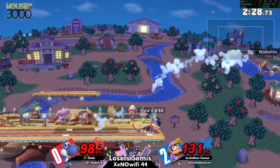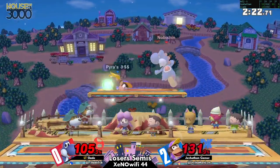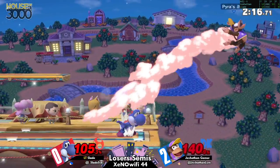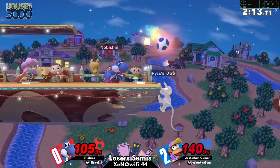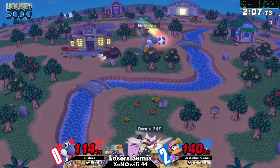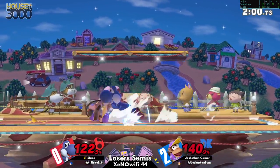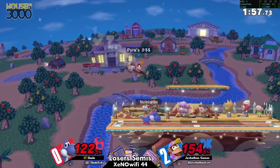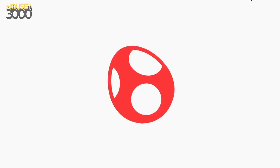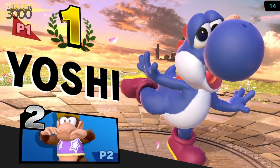Slade is actually interacting a lot more with Joshpen on the ground now. Fantastic spacing — goes for the Z-drop on that banana just to limit recovery options. Oh, but makes it back to stage — I don't think Joshpen knew he didn't have a jump. That's the sort of thing: when Yoshi doesn't have a jump in that position you have to exploit it, because if he's already used his egg for height he's forced to air dodge to the ledge and before he can grab ledge he's done.